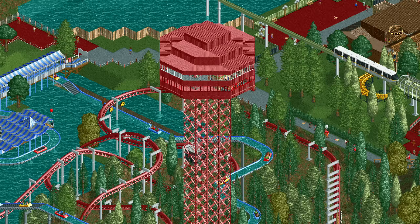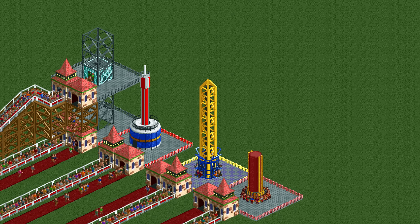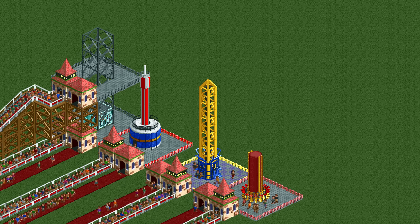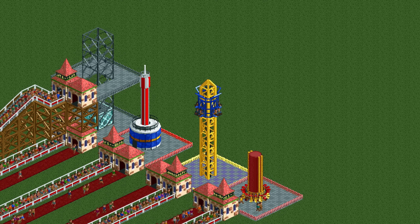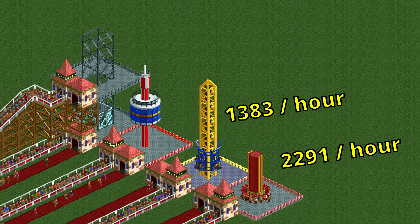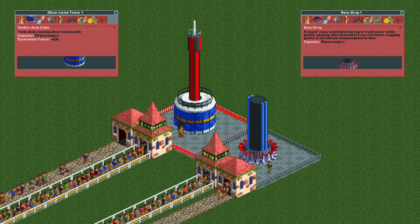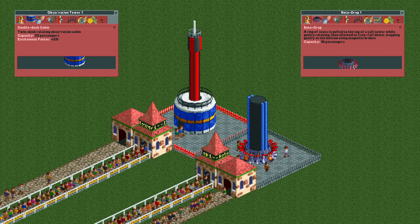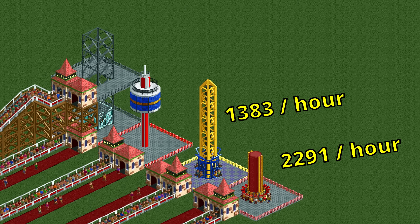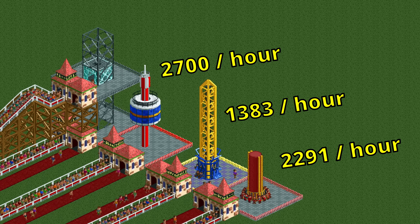Next up are the tower rides: the lift observation tower, launched freefall, and rotodrop. Both the rotodrop and launched freefall are decent money makers partly due to their good throughput. This topless rotodrop design beats the launched freefall at 2291 versus 1383 guests per hour, but both are easily beaten by the gentler tower rides. The rotodrop may have a shorter ride time than the observation tower, but it only fits 16 guests whereas the double-deck cabin fits an impressive 32 people, allowing the observation tower to process about 400 more guests per hour at 2700.